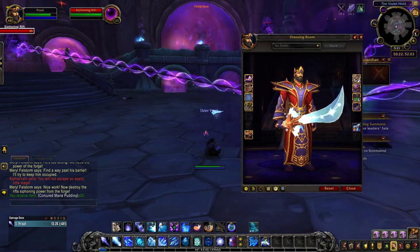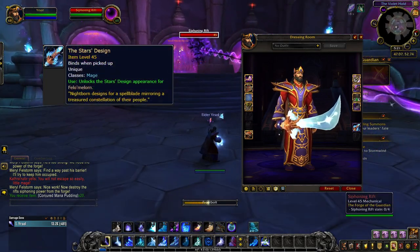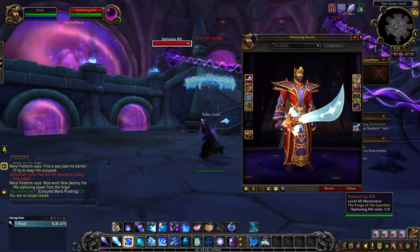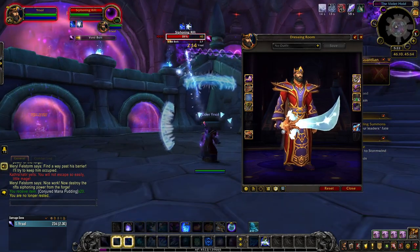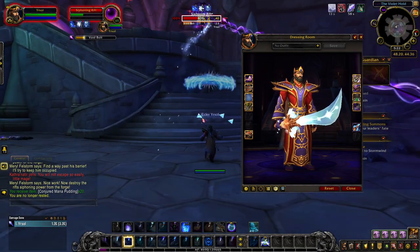To obtain this special weapon, you must get the item The Star's Design, which drops from mobs in Suramar pretty randomly. The highest drop rate, 1.3%, is from Felstrider Enforcers. So you're in for a bit of a grind, unless you get lucky. After obtaining the item, you unlock the sky blue tint of the Star's Design.